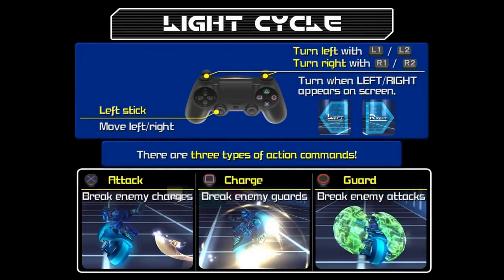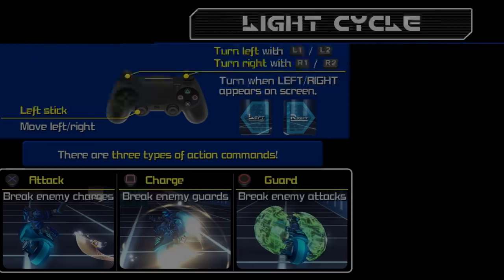Oh, we're riding some light cycles. Awesome. Turn left or right with the L and R buttons. There are three types of action to command: attack to break enemy charges, charge to break enemy guards, and guard to break enemy attacks. So gotta drive and also do this rock-paper-scissors thing. Attack to break charges, charge to break guards, guard to break attacks. We'll figure it out.